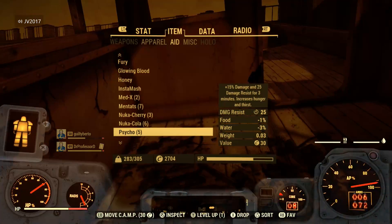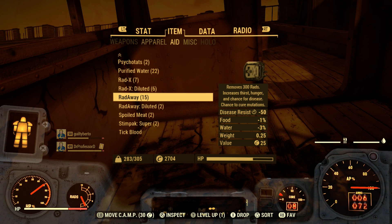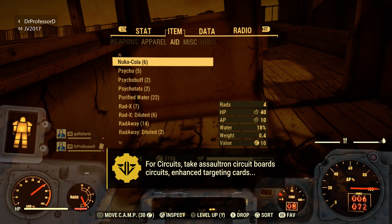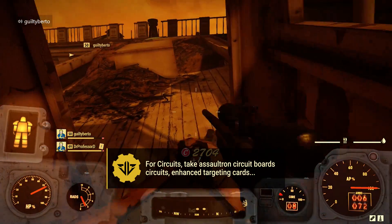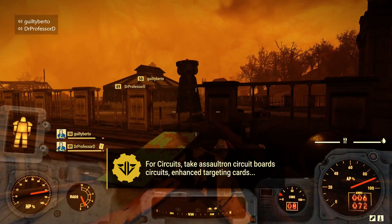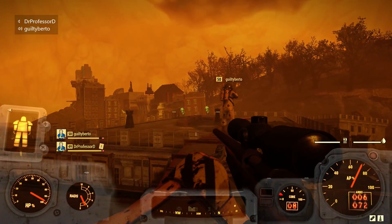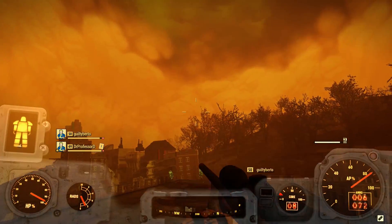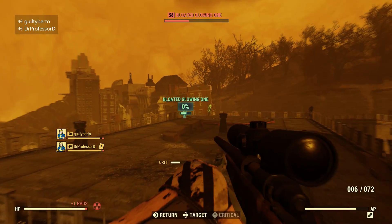Circuits are needed for higher level mods, some chems and explosives, and various items for your camp. Very few items give this component, so it's a little tricky. Your highest-value items are assaultron circuit boards, individual circuits, enhanced targeting cards, military-grade circuit boards, and sensor modules. If you're specifically searching for these, go ahead and grab radio jammers and telephones too, but avoid flight data recorders and hot plates — they're just really heavy.